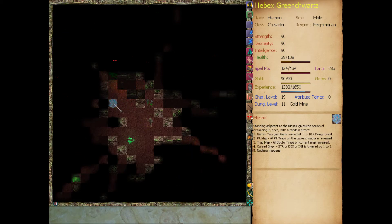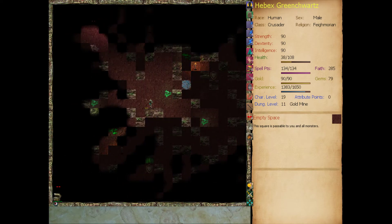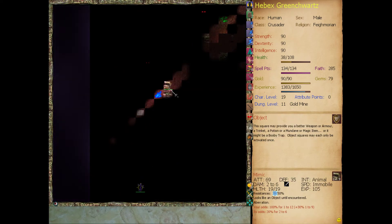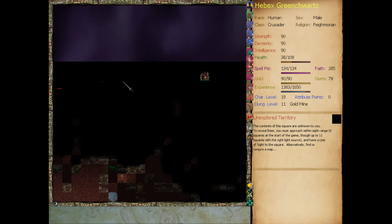It might be worth looking at this mosaic. Standing adjacent to the mosaic gives the option of examining it once with a random effect: gems valued at 1 to 10 times dungeon level, pit map revealing all pit traps on the current map, trap map revealing all booby traps, or curse glyph lowering strength, dexterity, or intelligence by 1 to 3 - but our self-awareness would protect us from that. Got 79 gold. That's not a temple - that is a cult temple. The square gives you the option to restore your spell points in exchange for treasure at 4 spell points per 1 gold piece. We're not going to use that right now. There's a mimic down there - our ESP spell is revealing that. A wraith bowman - they can drain your experience, but with willpower maxed out they're not that dangerous to us.